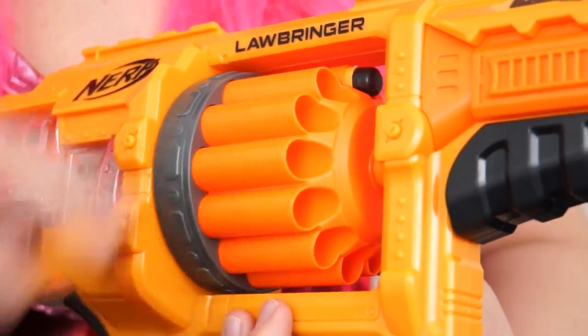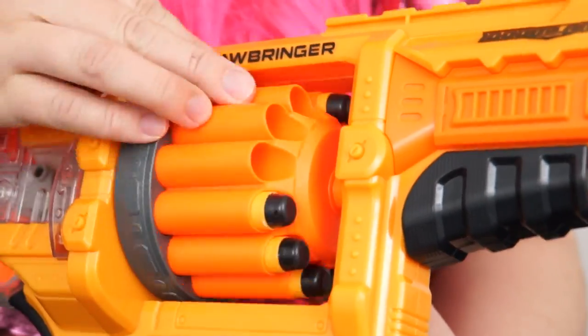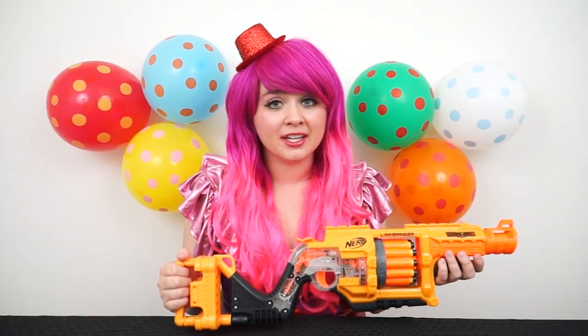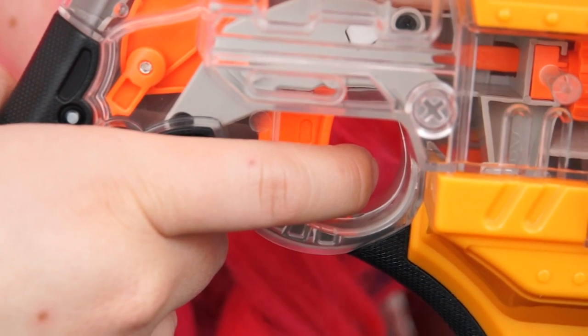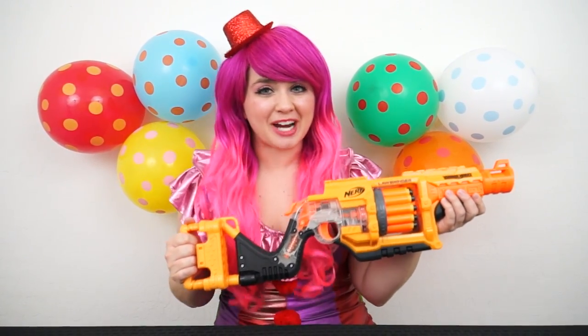Let's load the darts into our drum! Alright, we're all locked and loaded! So in order to shoot the gun, you want to press down on this hammer right here! And then when you're ready to shoot, just press on the trigger! Whoa! Let's see how it does in target practice!